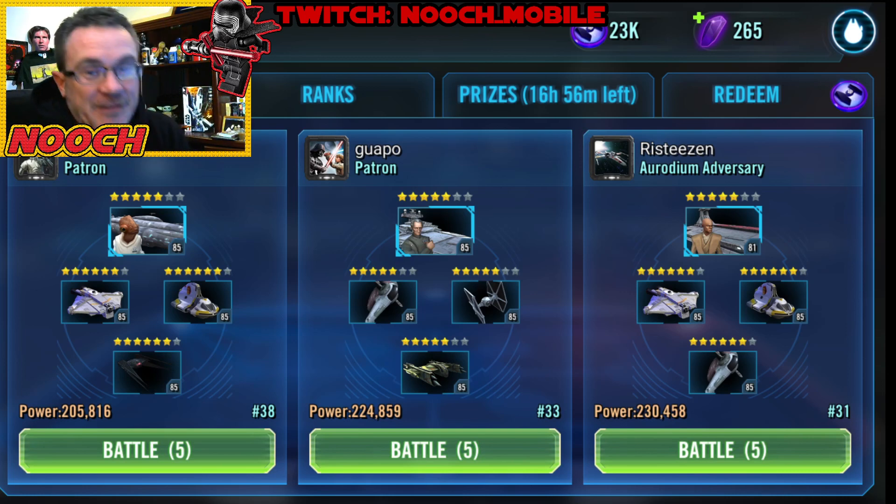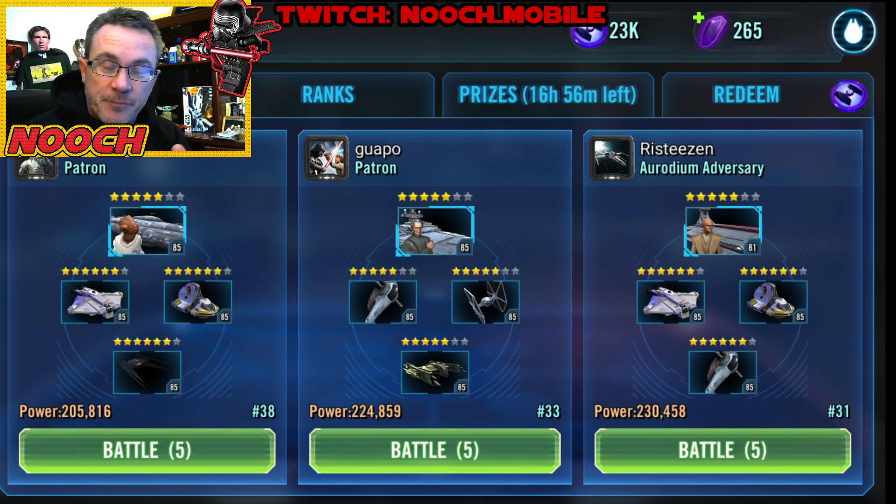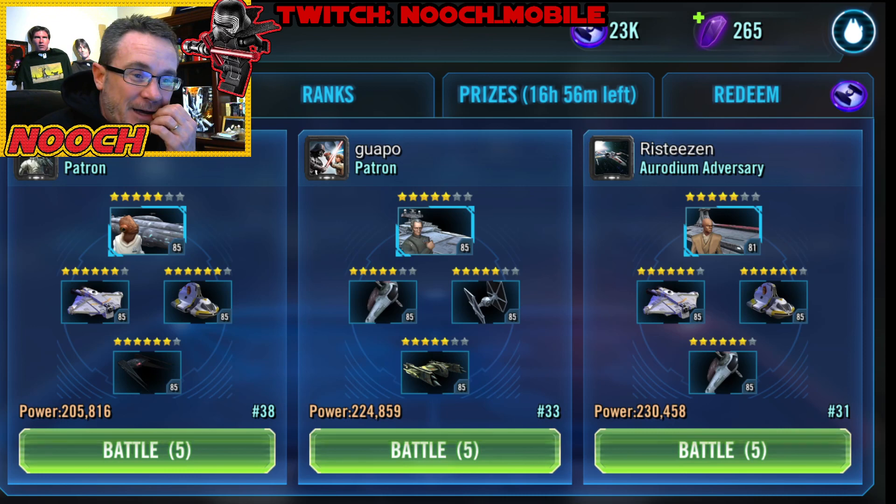Here we are guys, it's day 94. Nooch just hit level 83. We're going to show you some fleet action. I have no idea if this is going to work against this fleet. I've had a lot of success against Geos and some other fleets. We're going to try out this middle fleet here.